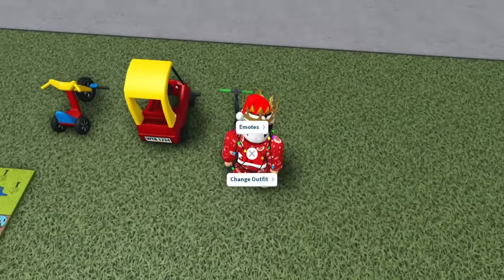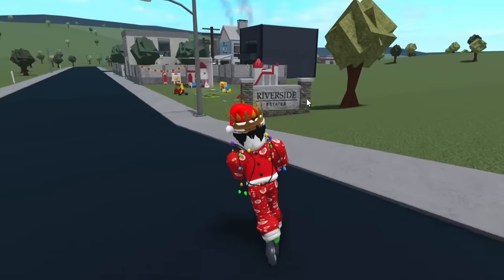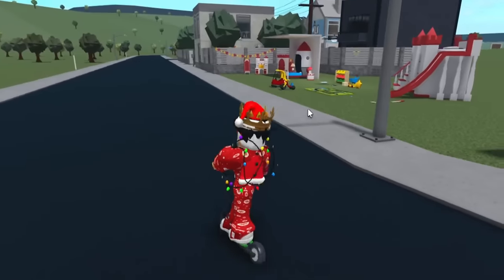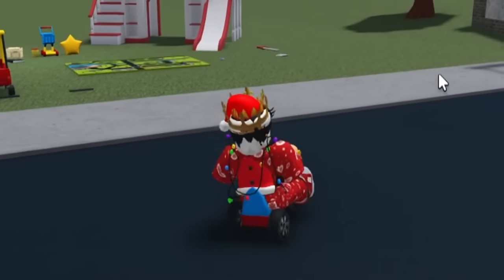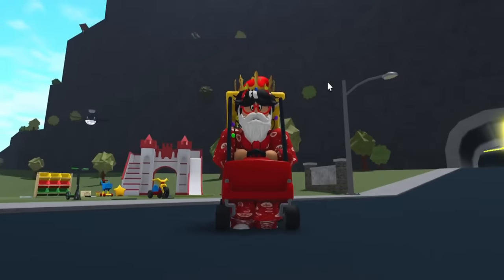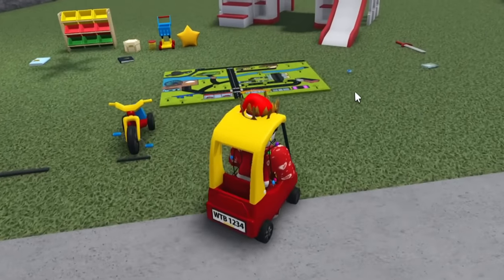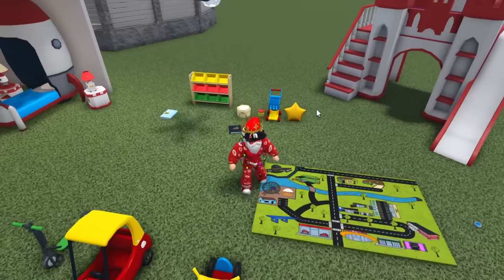Now let's take a look at the vehicles. The scooter — it's an electric scooter, so you're not pushing it, you're just riding on it. And you can jump with it — it's like an alternative to the skateboard. We also have the tricycle — you can ring the bell! And then the push power car — look at your little feet kicking. This is one of those little toy cars you propel with your feet. This is my new vehicle! I look like I'm just walking, but I am technically kind of walking. That is so funny.